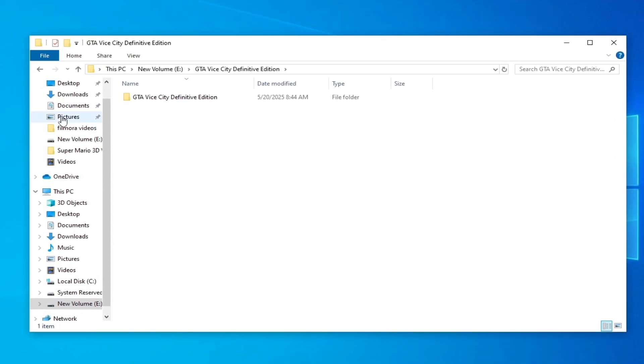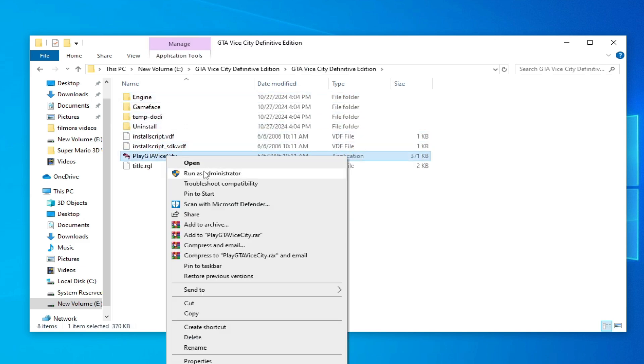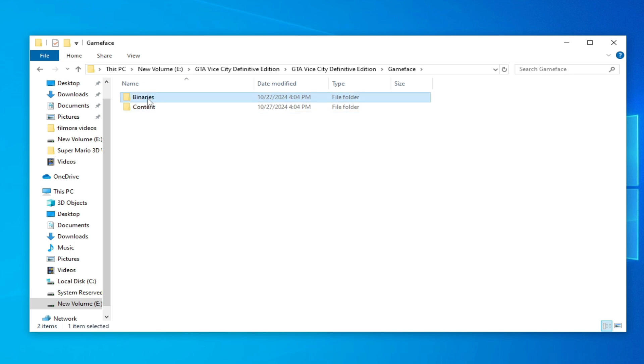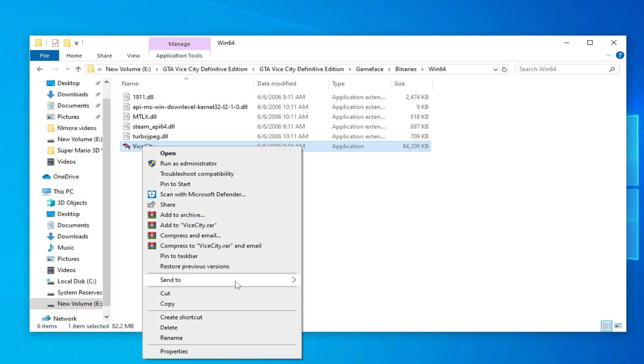If you have another game, go to your game folder. For example, I have Jurassic World game on my system — go to the game folder and you can play your game with the application file, or go to the Binaries folder, then the Win64 folder, and open your game with the application file there.